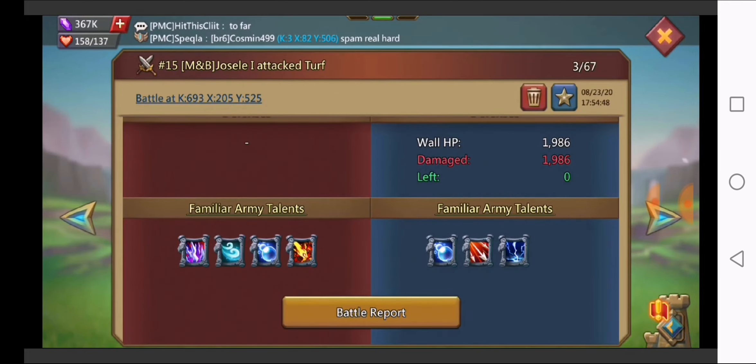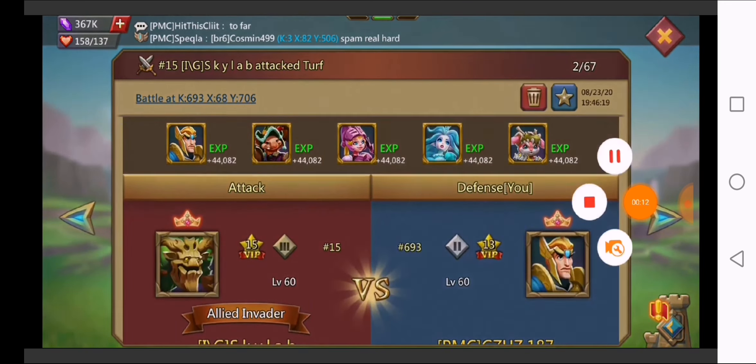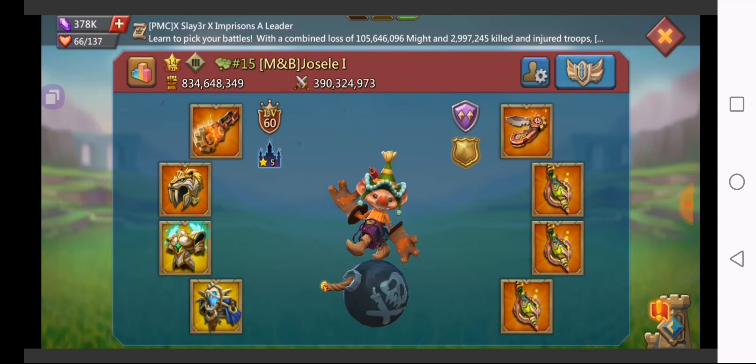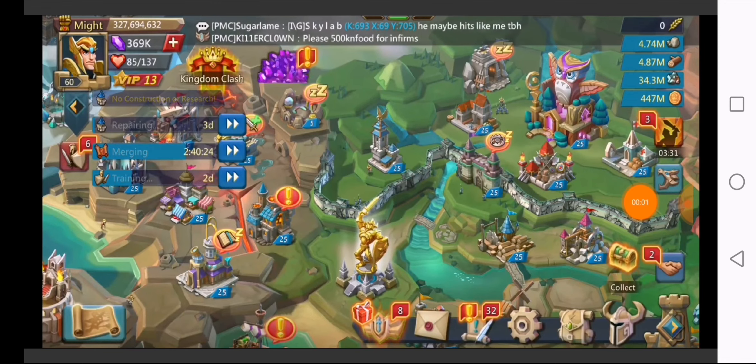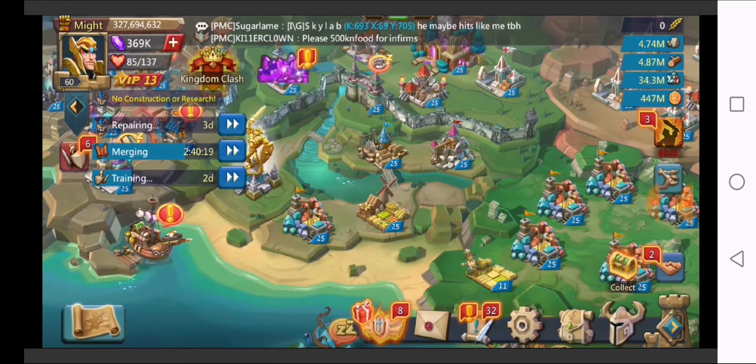622,000 damage — zero reds on that one. No tier 5 familiars from the rally lead, but it was tier 4 and tier 5 infantry into his range. Again, if you are a range trap, always stay in your range. So he has decent gear too, the guy — just missing those tier 5 familiars to be a good rally lead. So we're going to come in with another rally here.